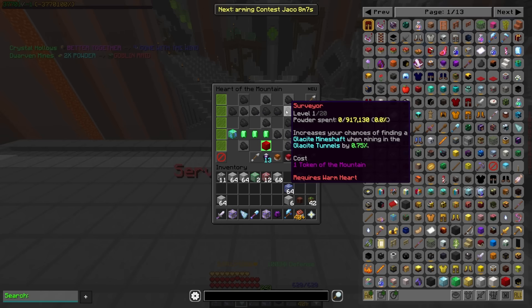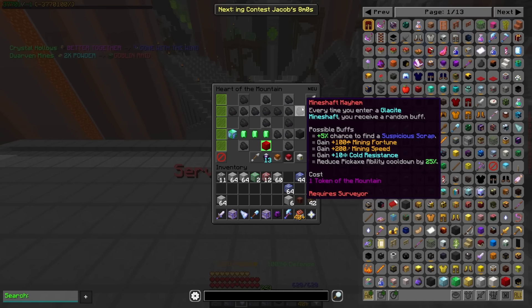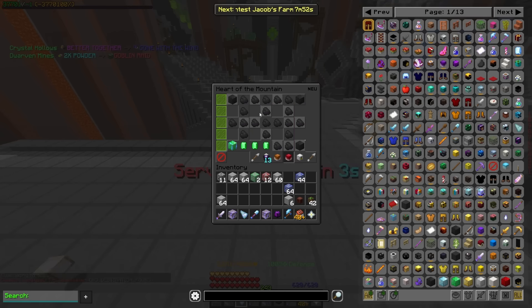Surveyor got moved down a slot and is now over here where you're going to be able to find mineshafts better. And then mineshaft mayhem is acting exactly the same. Metalhead is giving more dwarven metal fortune.